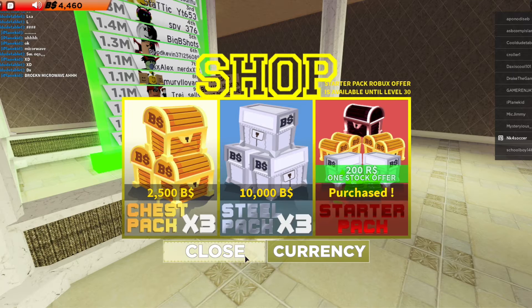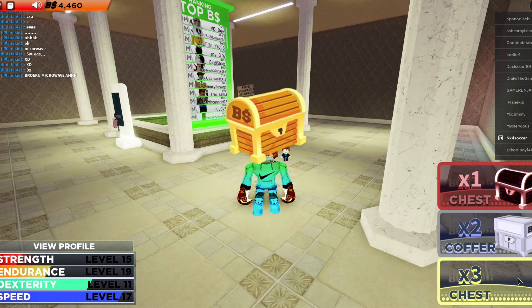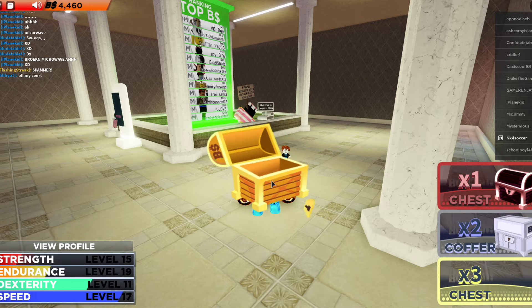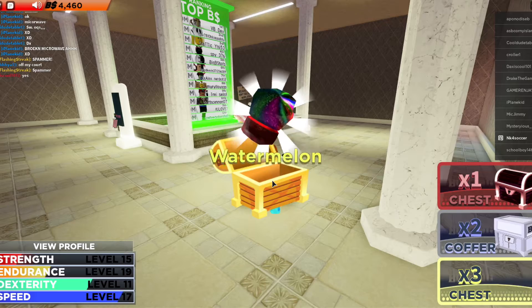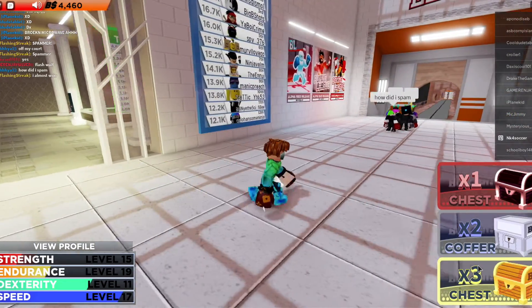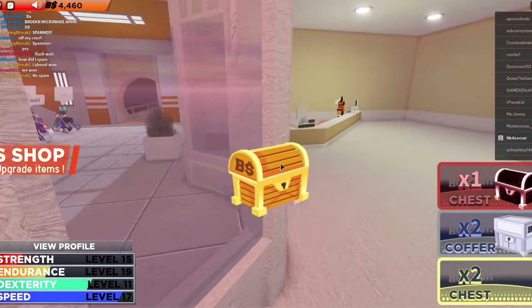So let's just see what we get from it. First chest — just gonna open it. And we get Watermelon, okay. I don't know if that's a good thing. We're just gonna keep opening these up and see what we get.